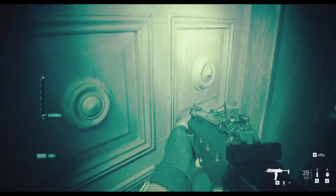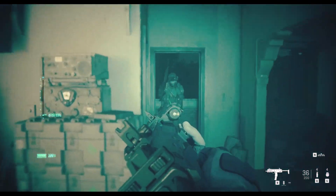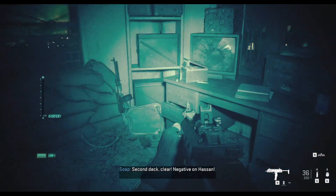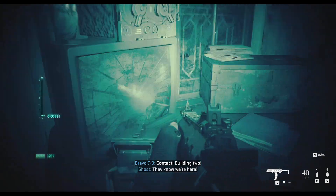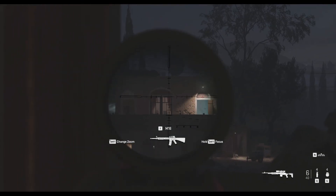I open doors. Second deck clear. Negative on Hassan. First deck clear. Negative on Hassan. RPD? I can't even grab it. I don't like night vision — get that off me. Bravo, move on building two. Crash site is taking RPGs from building two. Second deck, moving up.